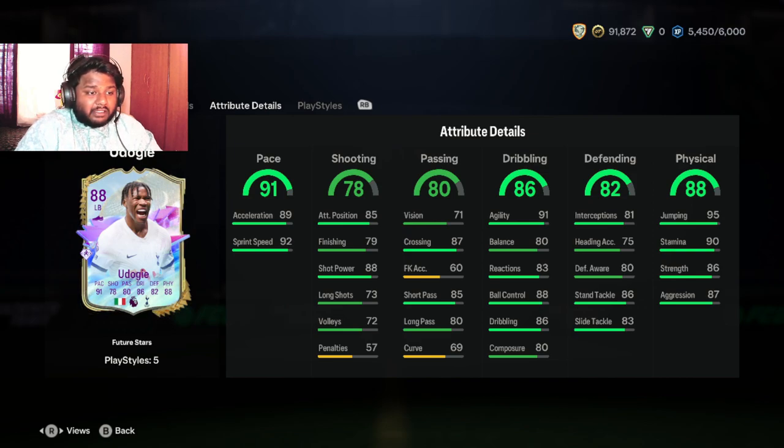His sprint speed is 88, which is actually pretty decent. He has 87 crossing with 85 short pass, so you can do some good crosses with him. He has 88 ball control and 86 dribbling, so I think dribbling is a bit low. We did look at the Savio card which had 95 pace and higher dribbling or ball control — actually Savio is not that bad, I did play with him, though he's not that great either.